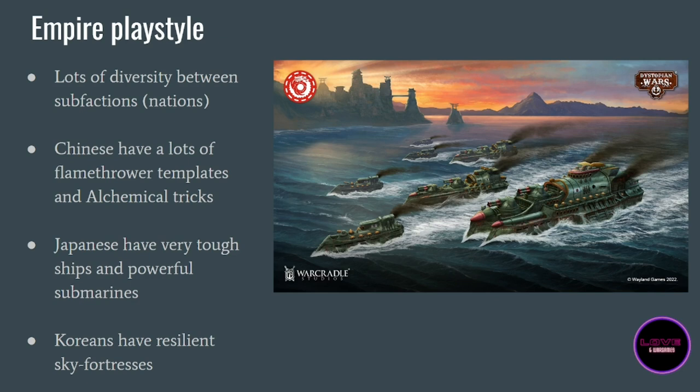The Japanese have a very good rule — not exclusive to them, but all Japanese ships have it — which is Shadow Hunter. This means you can redeploy at the end of the deployment phase, and I cannot overstate how powerful this rule is. Finally, the Koreans are focused on air power; they are the masters of all the sky fortresses that will be in the game, probably this year.